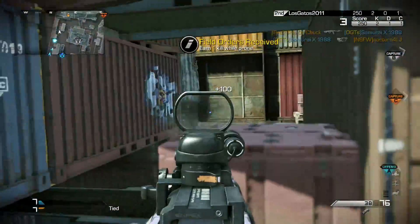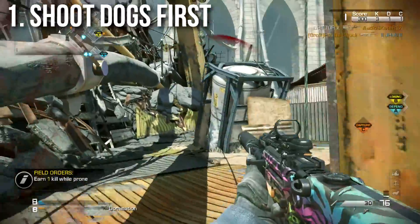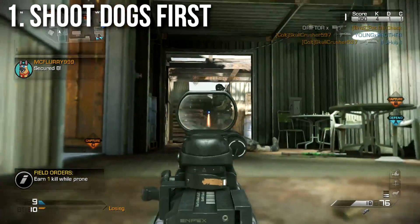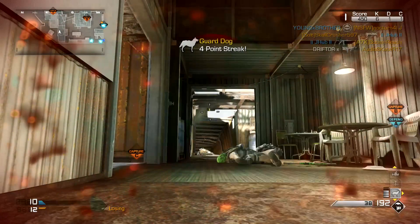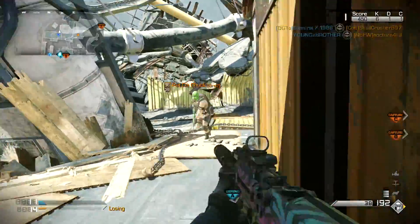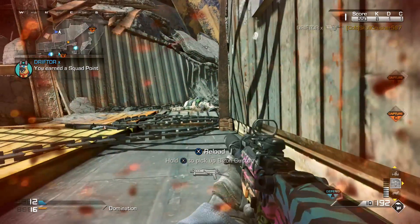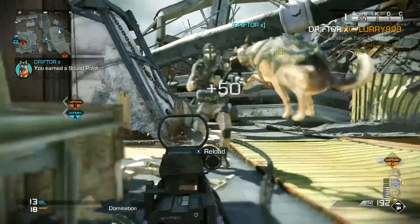Number one: you should shoot dogs first. Anytime you see a guy near a dog, shoot the dog first, because the dog has this crazy death-range, and as soon as you break that barrier the dog is going to sense you and come close to you and you just about can't cancel him. However, if you get the jump on the dog and shoot it first, it doesn't take very many bullets to kill him, and most of the time you can kill the dog before the owner notices. There are a few instances where the owner will notice you first — in that case shoot them first — but generally speaking it is best to shoot the dogs first.